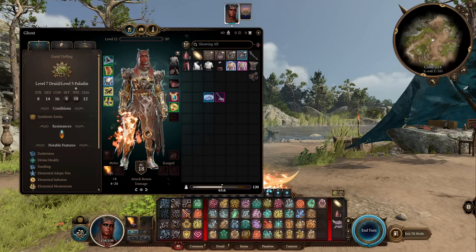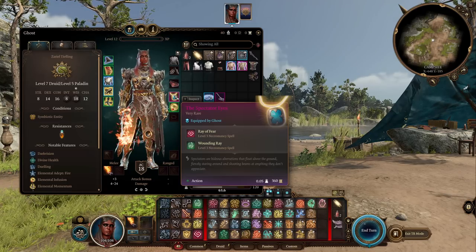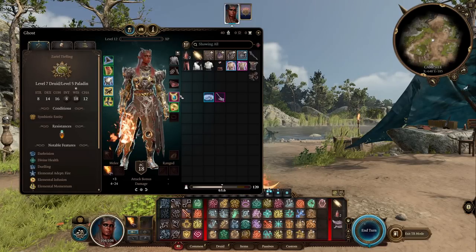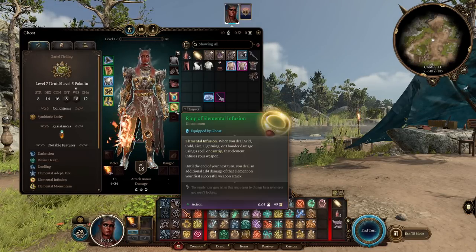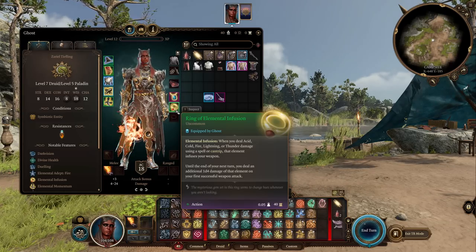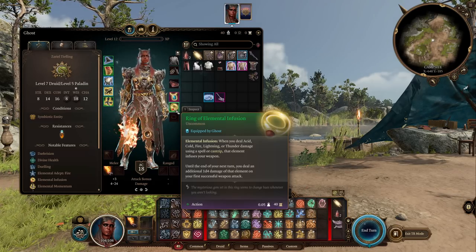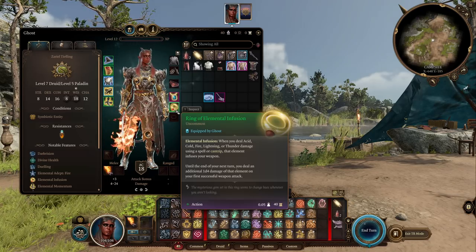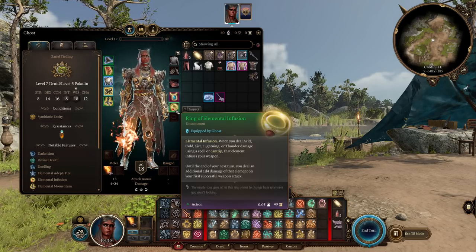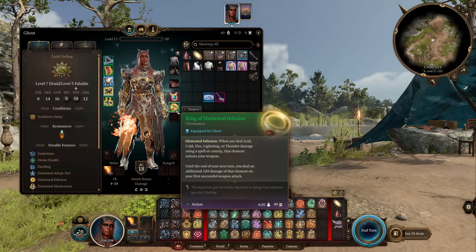Obviously we have Flame Blade as our main weapon. For accessories, we have the Spectator's Eyes, just to get that extra necrotic spell with Wounding Ray — it was the best on-theme thing I could find that you can get early in Act 1. Next, a Ring of Elemental Infusion. With Searing Smite, when you attack with Flame Blade — since you're dealing damage with a fire spell — on your extra attack you get to deal an additional 1d4 of fire damage, so you get to stack even more damage. Overall with Searing Smite you'd be getting just a ton of damage, and this Ring also works with the dual wielding strategy.